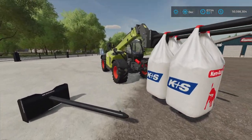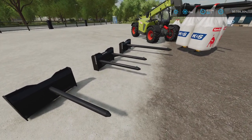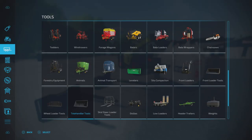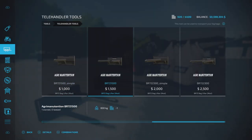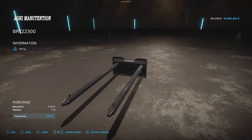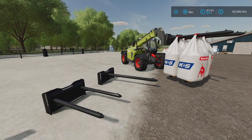These are two slots each, and they're quite simply Big Bag Spikes. Find them in the store under Tools and Telehandler Tools — it is a telehandler tool. There are four of them: $1,500, $2,000, and $2,500. They range from a shorter single, a short dual, a longer single, and a longer dual spike model.